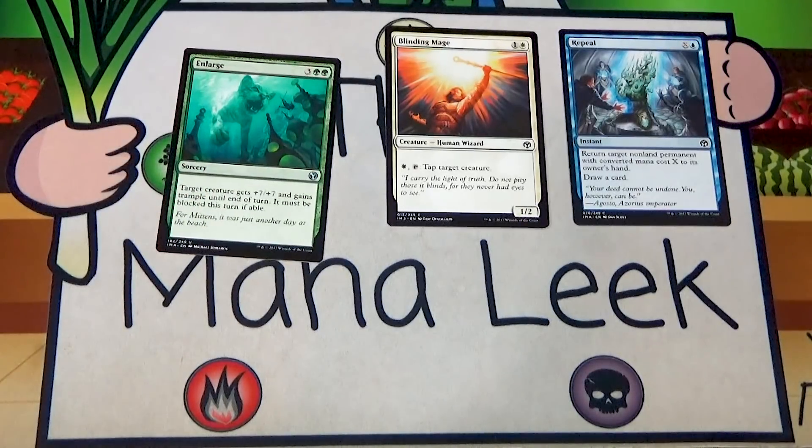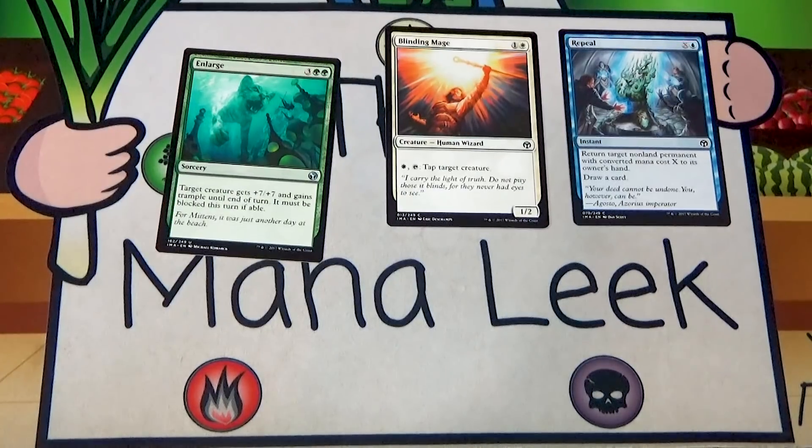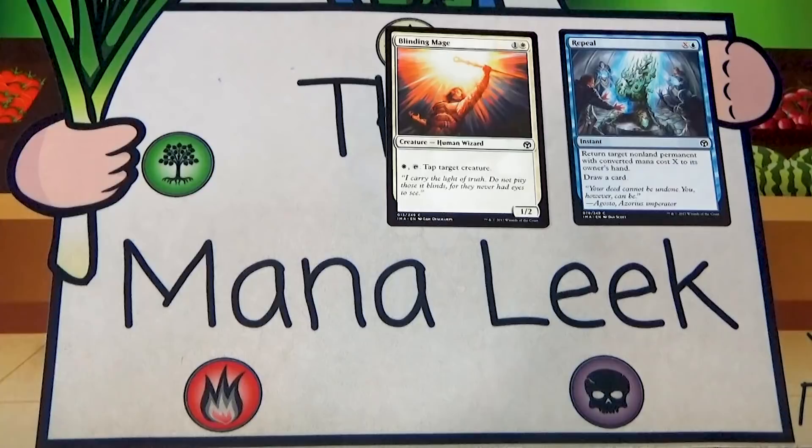Our second uncommon is Enlarge — three green green sorcery: target creature gets plus seven plus seven and trample until end of turn, and it must be blocked this turn if able. That doesn't mean the whole team has to block it. Unless this is ending the game I don't feel like it's doing much — it's similar to Mark of Mutiny in that regard. I didn't like it when it was in M15 or Origins, and I would not first pick it or generally even play it.